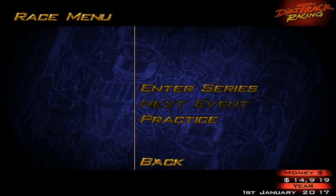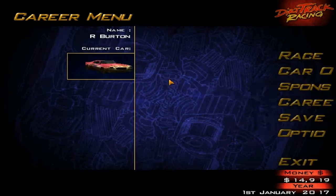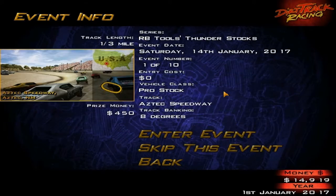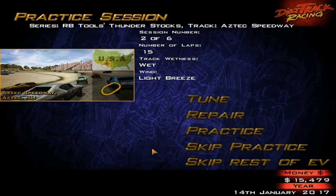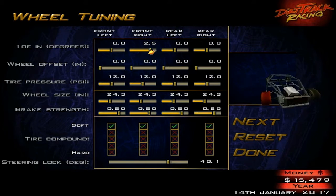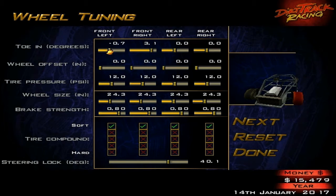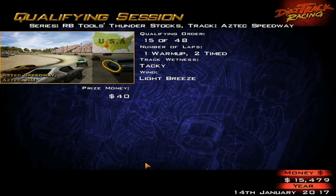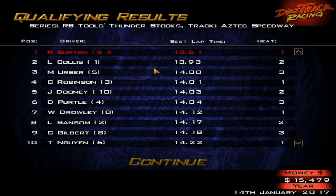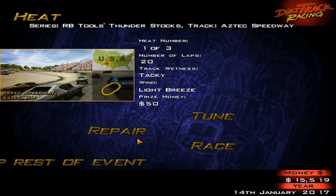Let's go on to our first race. It's going to be the RB Tools Thunder Stocks for our first Pro Stock Series — 10 races, starting with our first race at Aztec Speedway, January 14th. Before I start qualifying, I'm going to equip the soft compounds and move my toe to the left. It's probably a little extreme, but qualifying go. There we go — 13.61 for my qualifying lap. Good enough for the pole. Not a surprise.